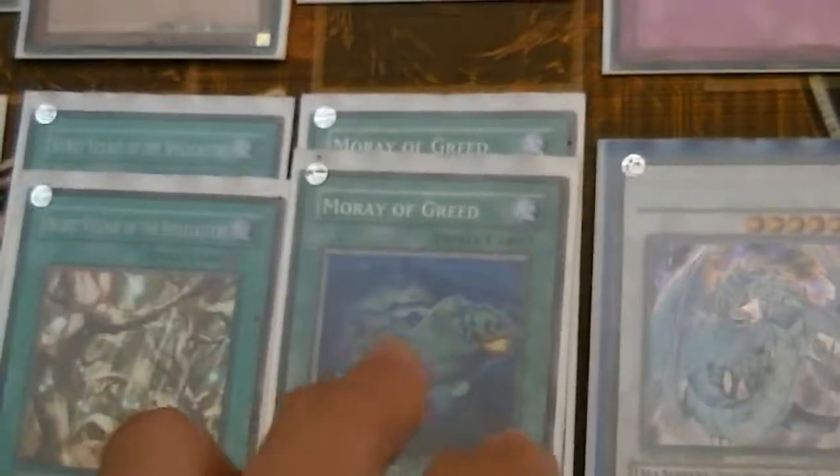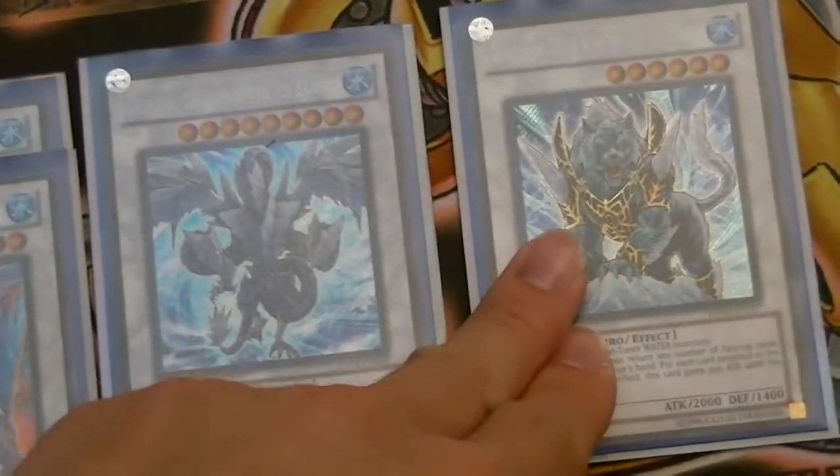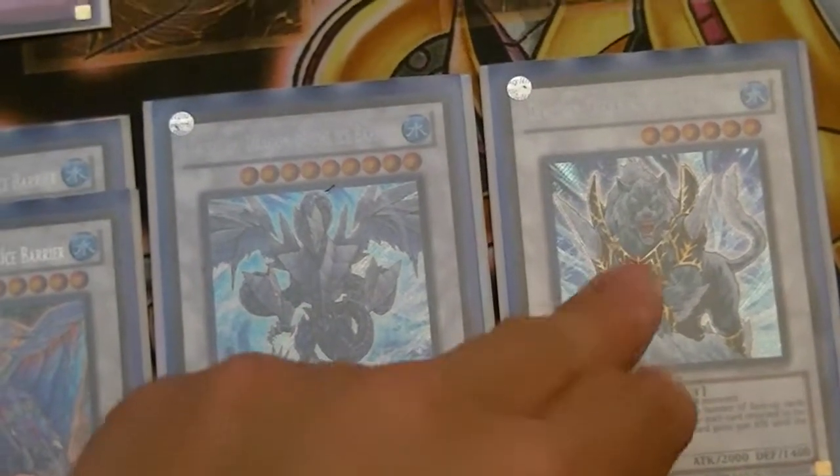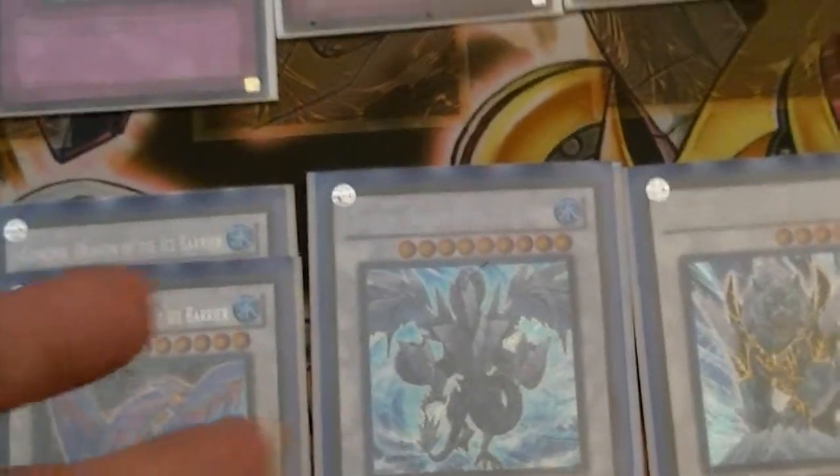Compulsory, Dimensional Prison, Mirror Force, Solemn, Skill Drain, and Tyrant's Temper. And the Synchro package itself — 1 Brionac, 2 Gungnir, 1 Trishula, Dolkka. Dolkka is simply magnificent in this build because you can recycle Call of the Haunted, Tyrant's Temper, or Secret Village, and you can get this guy up to at least 4,000 at most.